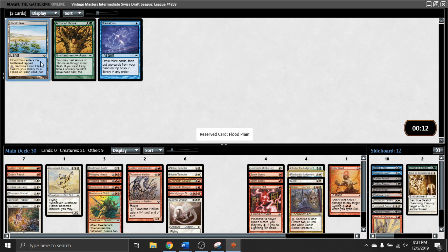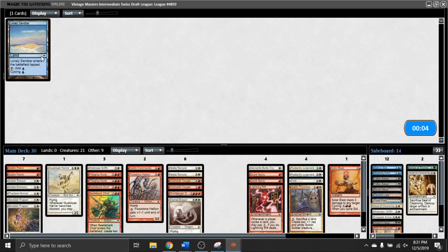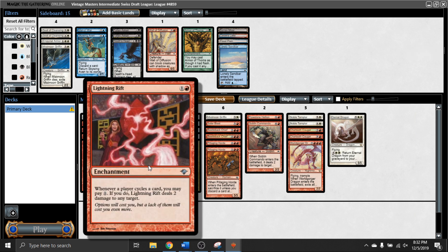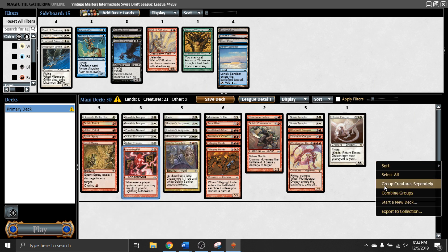Now we're seeing a Lightning Rift. I don't think we have enough cycling for that... one, two, three, four, five - it's actually pretty close. And the Solar Blast makes six. We might be wheeling something else too. I guess I'm going to try it over the Phantom Nomad. I know Phantom Nomad's a solid card and it would be fine in the deck, but I want more data on this Lightning Rift, and I do have a bunch of cycling cards that I think I'm willing to try it out.